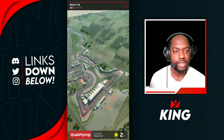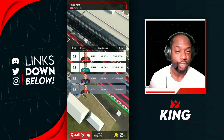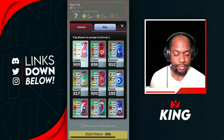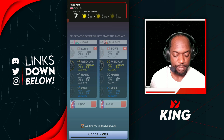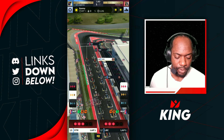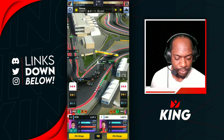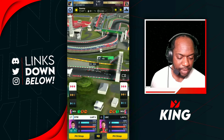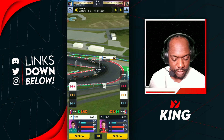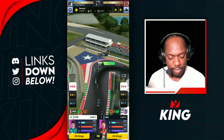Next race at Austin, Texas — make sure to smash the like button and subscribe for more F1 Clash content. We're kicking it off with softs to mediums here. There's a nice gap between drivers. Leclerc gets a slow start but holds the inside line and makes up some places. Lance Stroll got a bit stuck in the jam but picked up a few places. Leclerc boosts on medium tires in front and we cut down the straight.